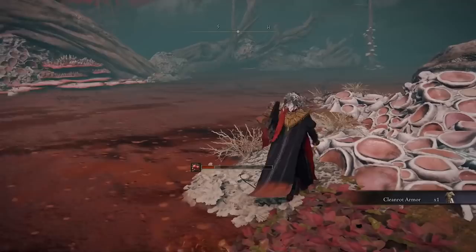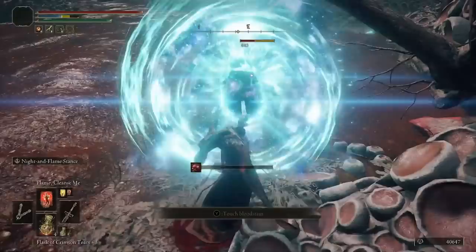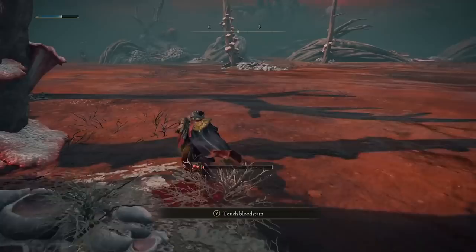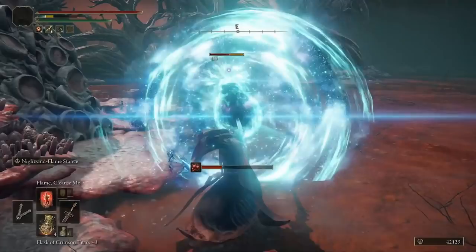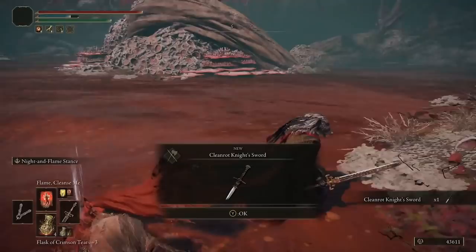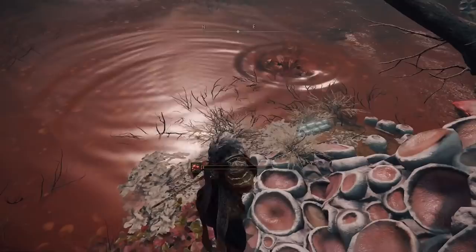There was a loot drop — we got the armour. We just need the mask and the two weapons. From enemy one, come over to enemy two — loot drop off number two, which is the legs again. That's the one thing you don't want: duplicates. Come around to enemy three — the third one didn't drop any loot — but then enemy four dropped the Cleanrot Knight's Sword. Just need one weapon and the mask.